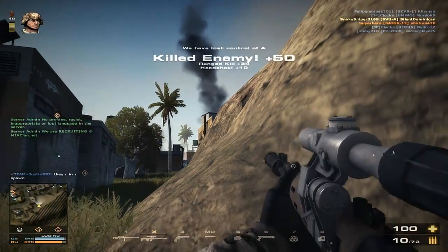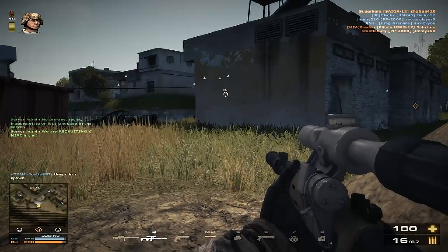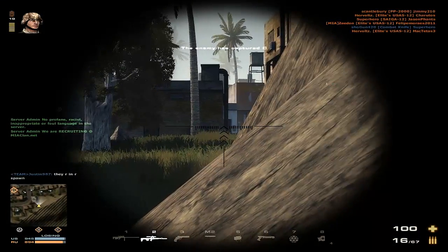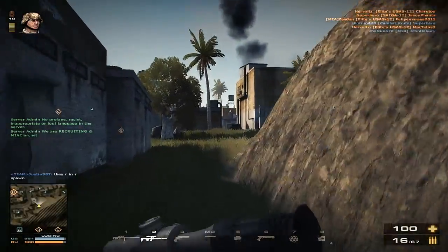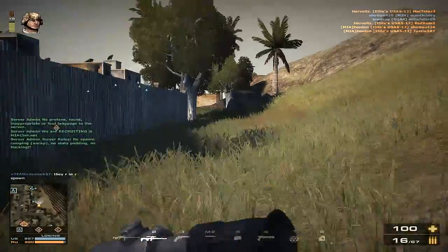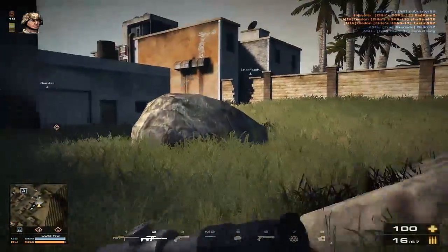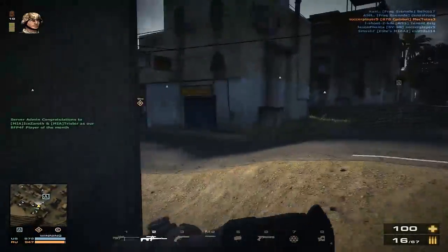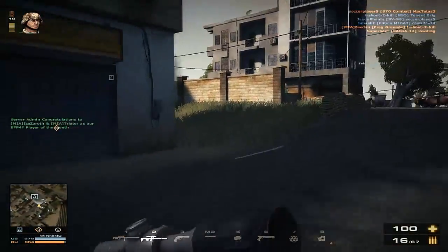Now if you just tap the trigger and fire a single shot, you can snipe people from a good distance with it. And it does not have bullet drop. I believe it doesn't have bullet trail either. It's pretty much an assault rifle or sniper class. The scope on it sucks — I believe it's only a 2x zoom. But overall, it's a very good secondary to have.